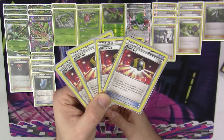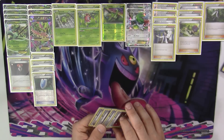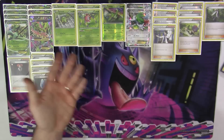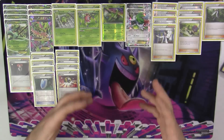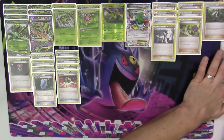We have four copies of Ultra Ball — discard two cards and get a Pokemon out of your deck. These are mainly used to bring our hand size down to play Shaymin down, or to seek out things we need to complete our strategies like Sceptiles, Mega Sceptiles, Spinarak, Ariados, Virizion — any of the Pokemon. Four copies of Ultra Ball gives us the most consistency.